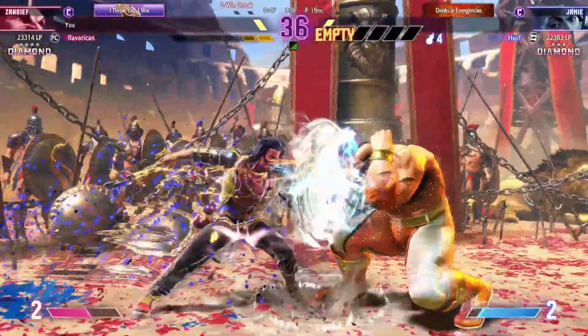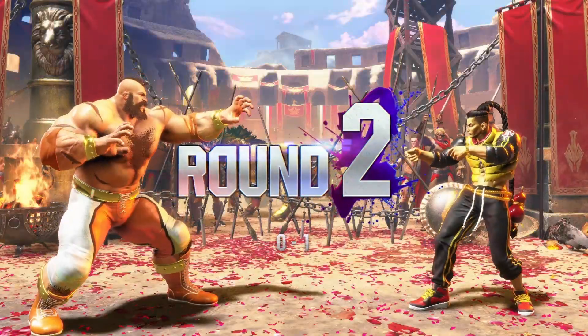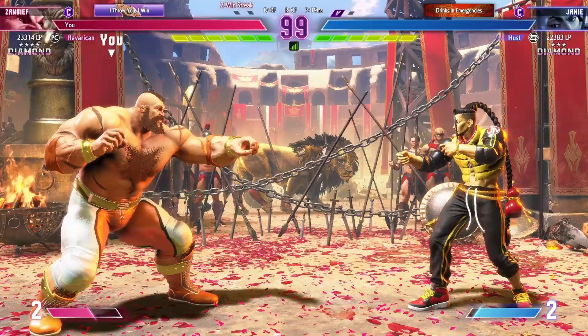What'll happen here? KO! Player two draws first blood and it's on the board, and they keep the momentum.